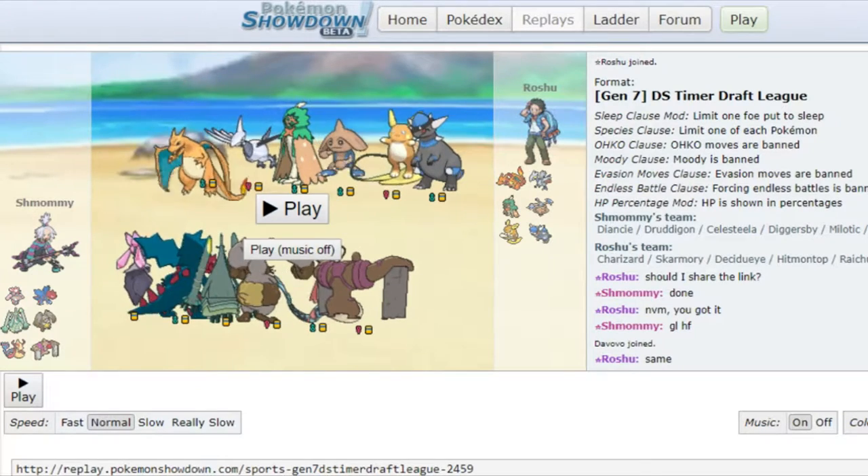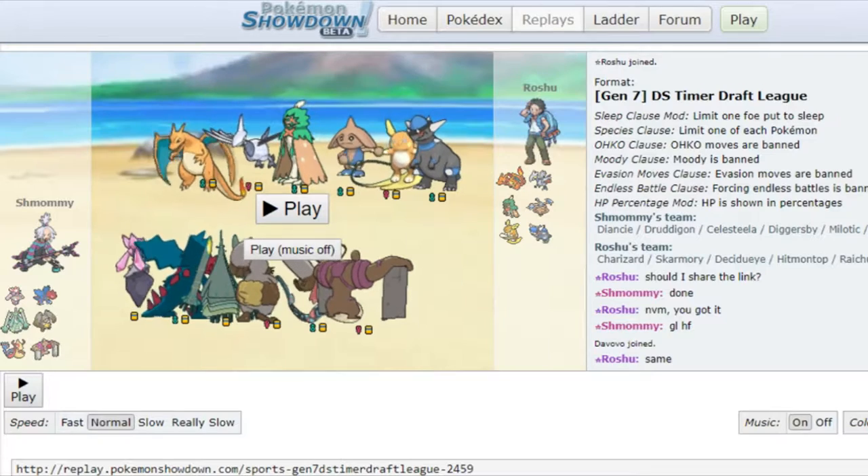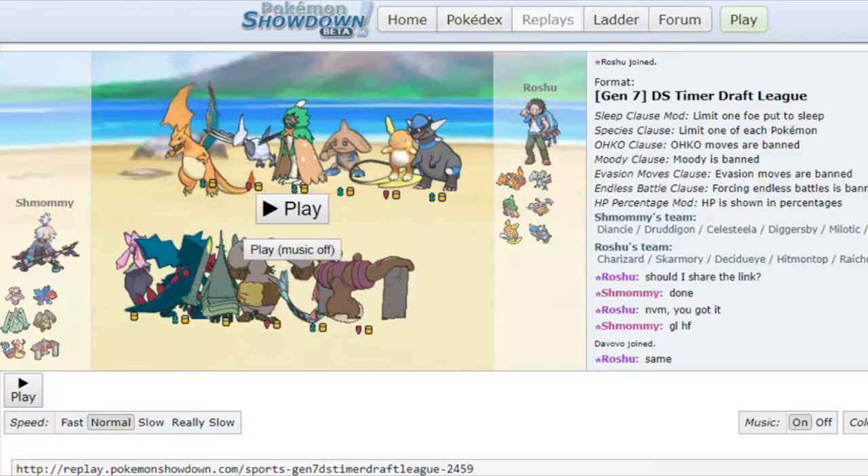Hello my lovelies! Welcome to week 6 of the PBL. Today we're fighting against Roshu. Roshu is a very dangerous opponent. He has a Sharzah Y, which is dangerous in itself.